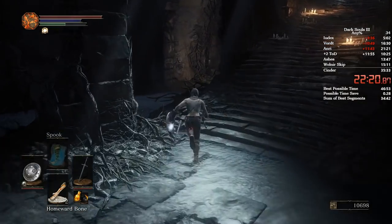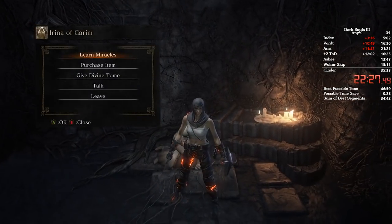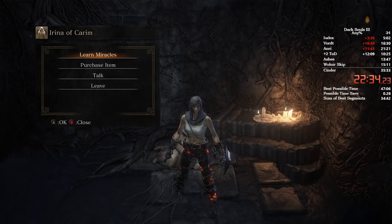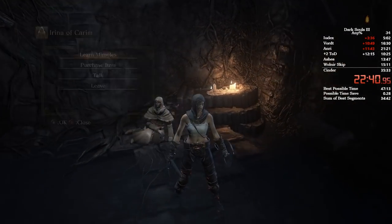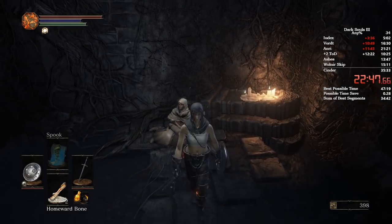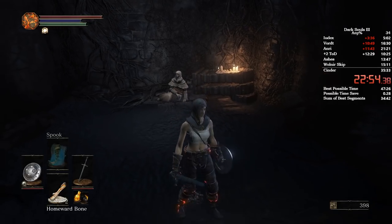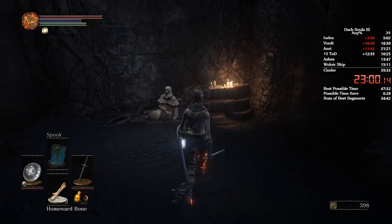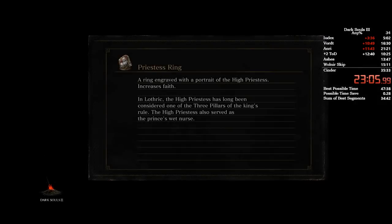Make sure you've got your homeward bone equipped. Come here and straight away get in this menu, purchase the ring, give her the tome, go to learn miracles, press down, left, and buy the Tears of Denial. I've got 300 souls left — I wouldn't have enough souls if I didn't pick up that soul by the wagon. As soon as you've finished the dialogue and the homeward bone stops being faded out, press X and bone straight back to Firelink. This will take you straight back to the bonfire that you need.